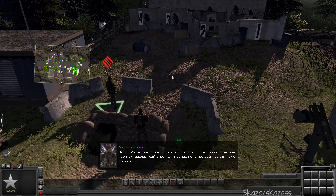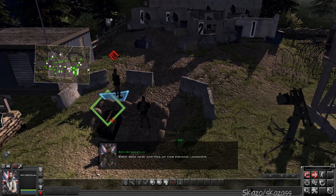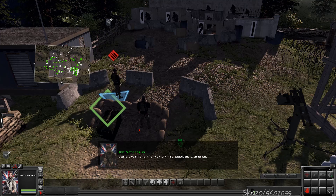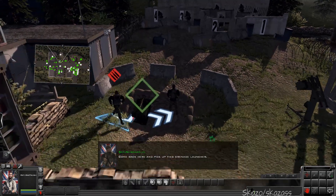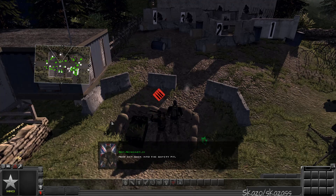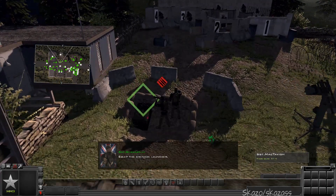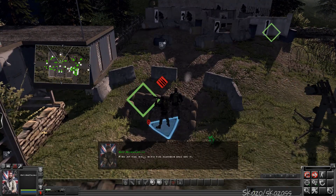Now let's try something with a little more mojo. I don't know how much experience you've got with demolitions, so just do as I say, all right? Come back here. Pick up this grenade launcher. Roger! I got it! Now get back into the safety pit. Equip the grenade launcher. Fire at the wall with the number one. Roger that!